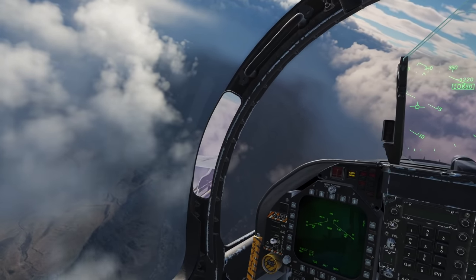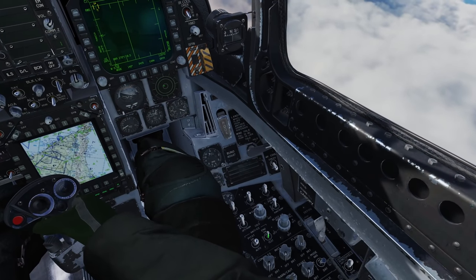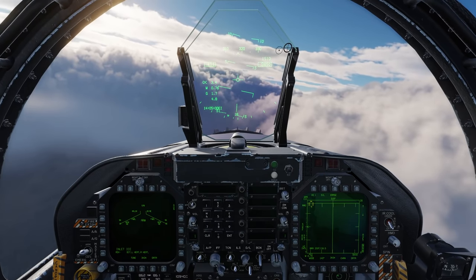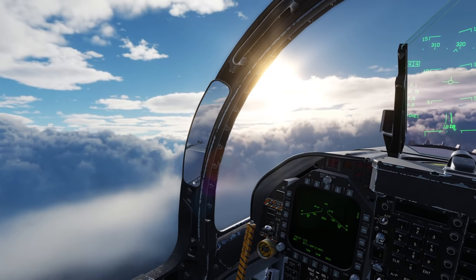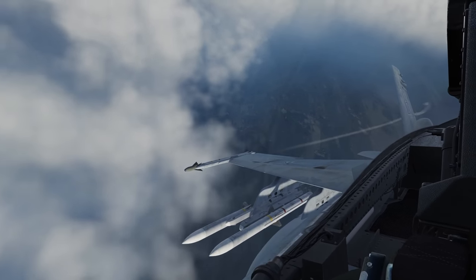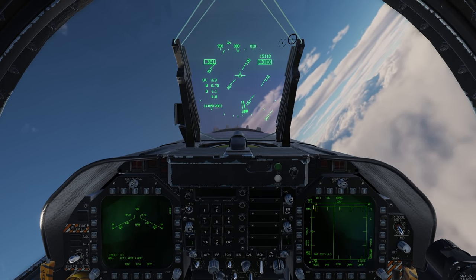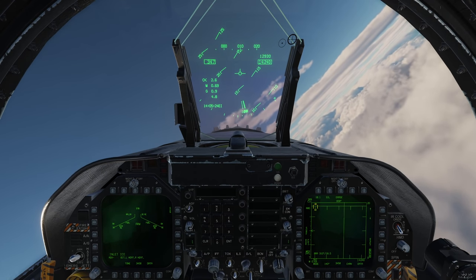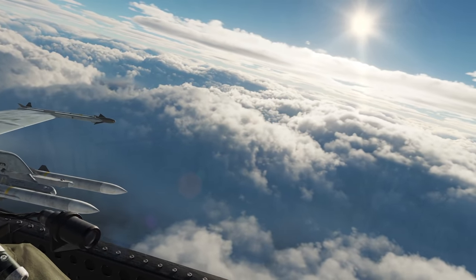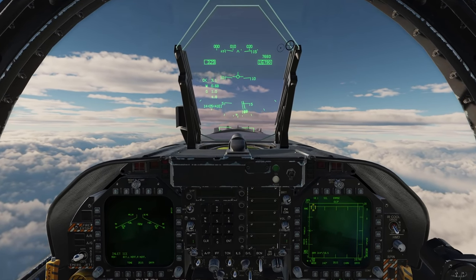Right here I was taken by surprise — I got a master caution for inlet ice. I didn't think about it at the time, but looking back I thought: did they actually implement realistic icing conditions yet? In the airlines, when you're flying between 10 degrees Celsius and negative 40 degrees Celsius while flying through visible moisture, you always put on the engine anti-ice or wing anti-ice depending on ice accretion. I was flying through visible moisture, probably in that temperature range, and got an inlet ice master caution on one of the DDIs. So I went ahead and put on the anti-ice to see if it would clear.